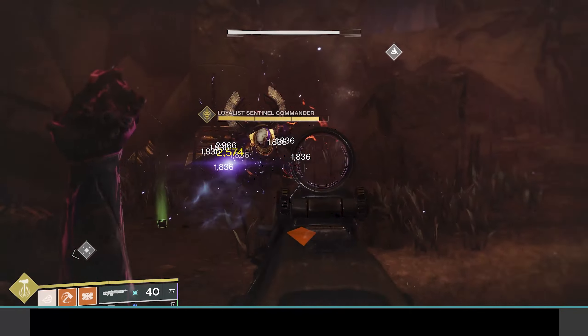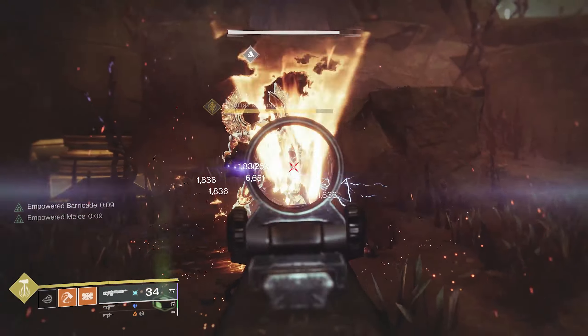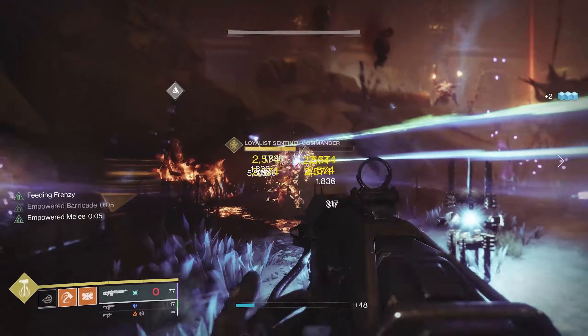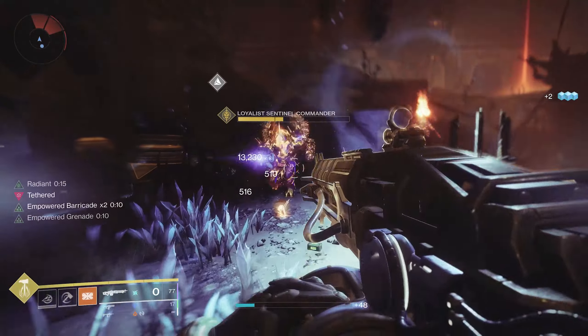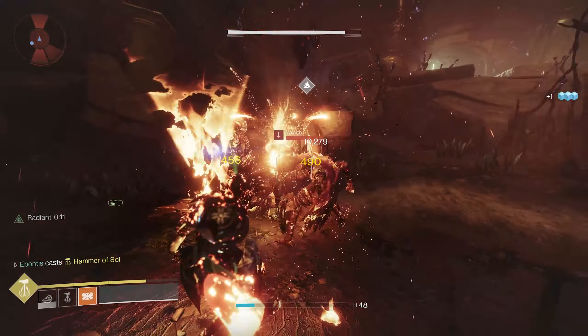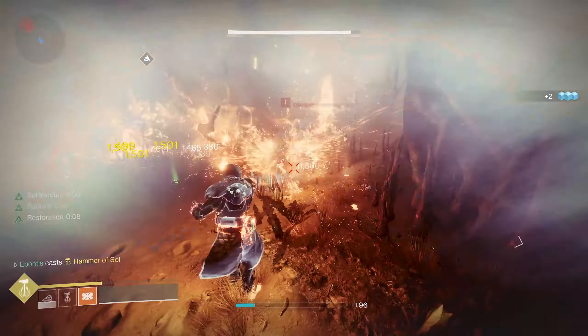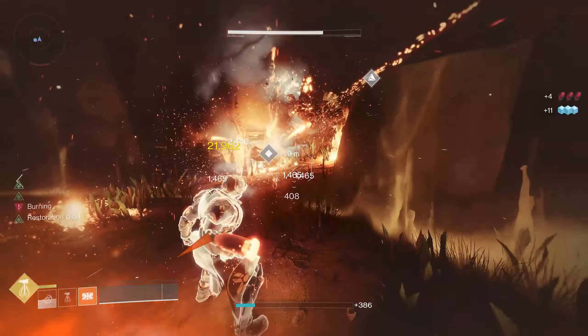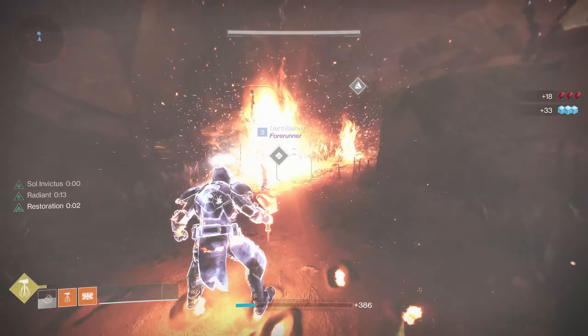So you have the three shield bubbles that you've got to clear out. He may spawn at the last one or he may spawn at the other two locations. If you don't see him readily, just keep an eye out and make sure you keep looking for him. Then just nuke him — if you've got a super, go for that. Pull out some heavy ammo. If you've got any nightmares around that you can kill for the Unstable Essence, you're just going to do more damage to him. These guys generally aren't too bad if you've got some heavy and a super.